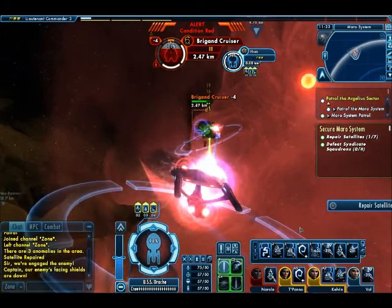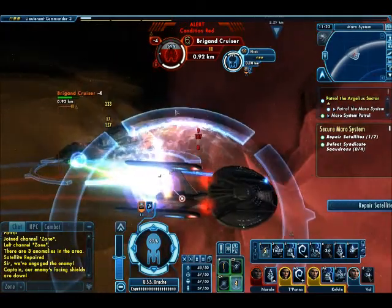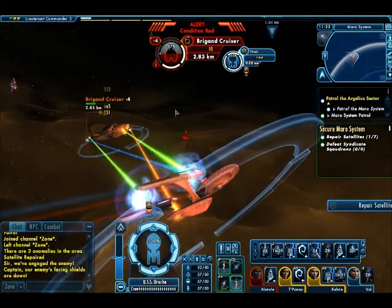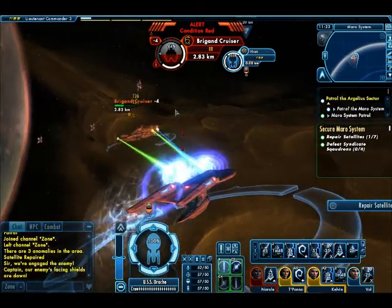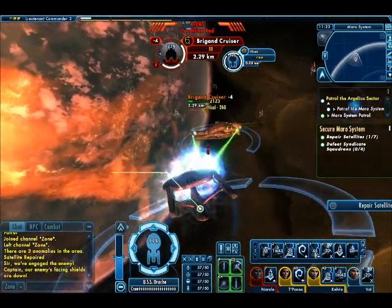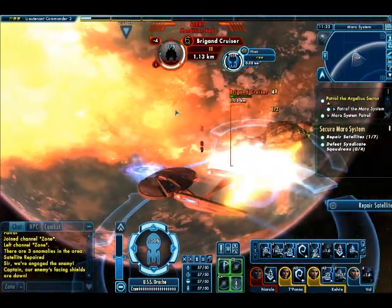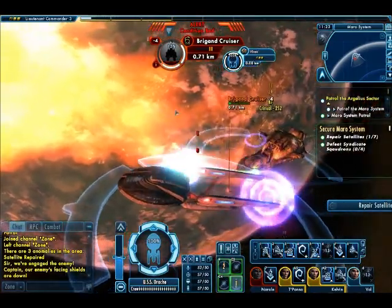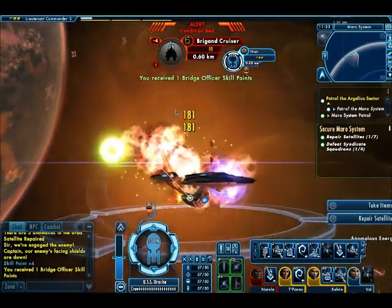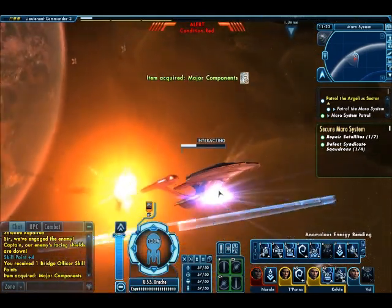Alright, two quantum torpedoes that time. Let's see if I can fire my aft torpedoes there, and see if I can turn around and fire my forward torpedoes. Just a little bit more and I will destroy this ship and take care of this squadron here. Ooh, he dropped something. Unfortunately, it's nothing I can use though.